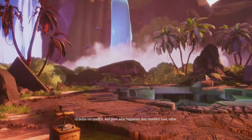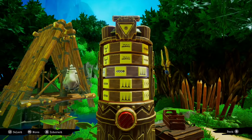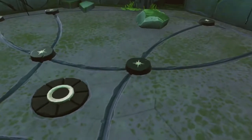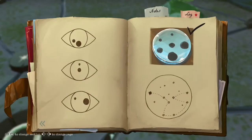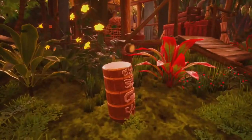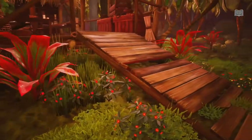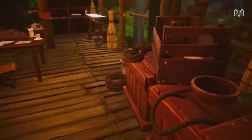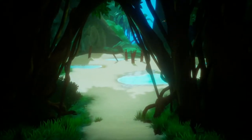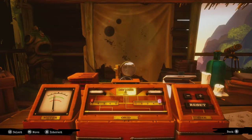Things begin relatively straightforward at first, with most enigmas requiring you to match or line up certain symbols with one another using the relevant visual clues you naturally bump into. It helps that Nora's notebook also plays a handy role, becoming increasingly filled in with scrawlings whenever you find relevant sites and objects of interest. Problems arise however as soon as you hit your first roadblock, where it's easy to find yourself staring at a page for longer than feels right and you can't quite work out the solution. Because, despite Call of the Sea's cool story and colourful scenery, it's no slouch when it comes to puzzle design, and there is absolutely no hint system to help you out.